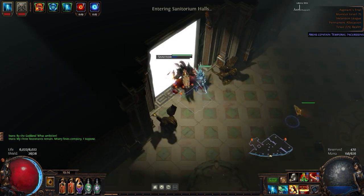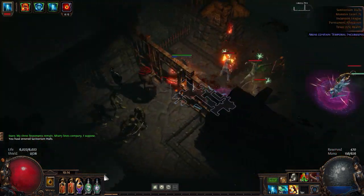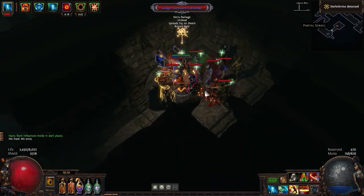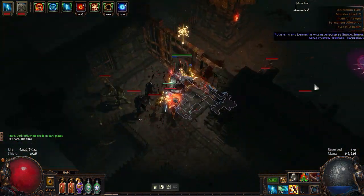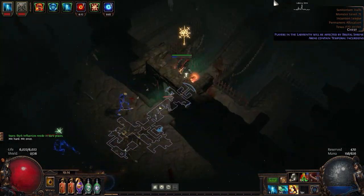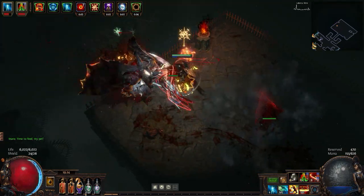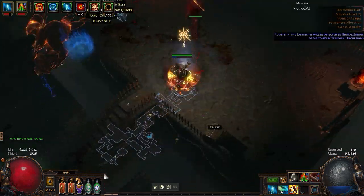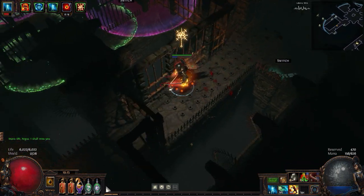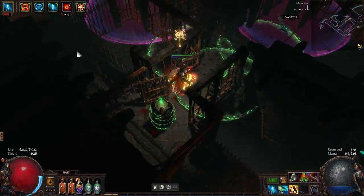This room has a Dark Shrine and Argus — that's right. So here's the Dark Shrine. Argus should be to the right over here. That's right, I don't have my loot filter. Hit this once. Hit the second switch twice, if I can actually hit the second switch. Let me through, thank you.